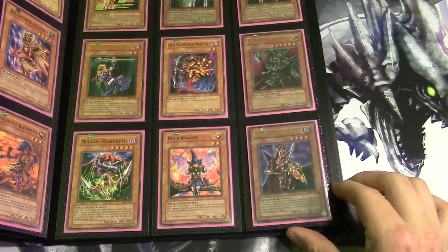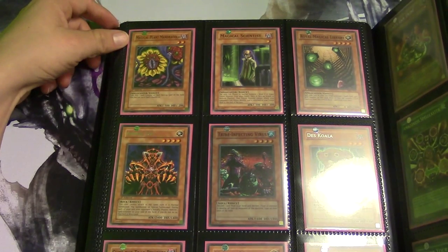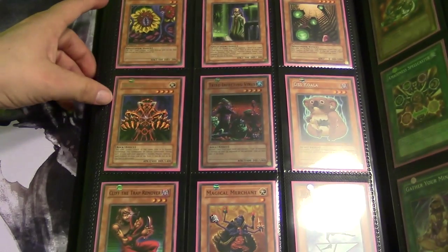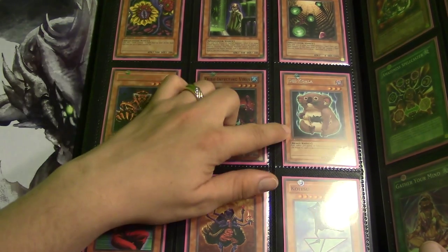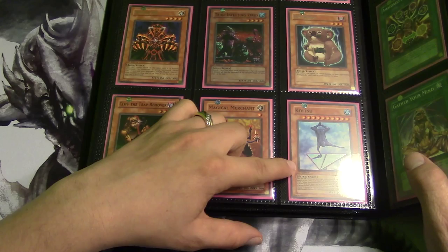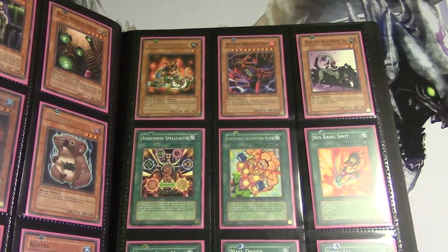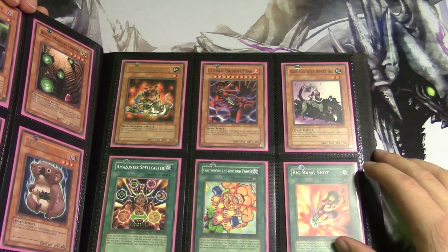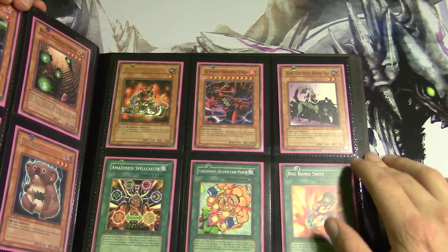We have Apprentice Magician, Vindictive Magician, and Chaos Command Magician — awesome looking card by the way. We have Magical Marionette, Pixie Knight, and Breaker the Magical Warrior. We are about halfway through. We have Magical Plant Mandragola, Magical Scientist, Royal Magical Library, Armor Axe, Tribe-Infecting Virus, Disc Koala, Cliff the Trap Remover, Magical Merchant, and the red guy's weird blue brother. I hate this glare — I messed with the lighting.